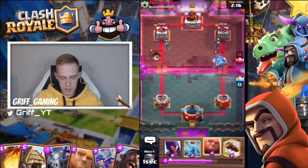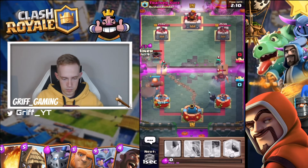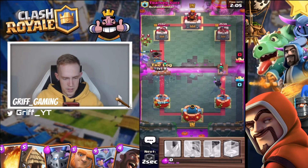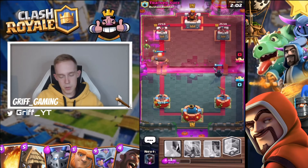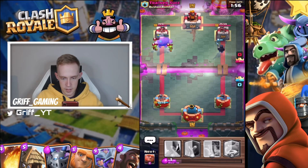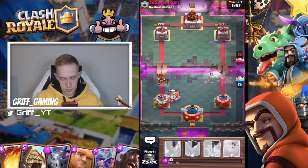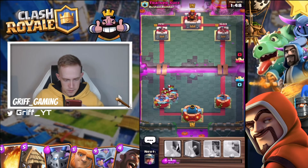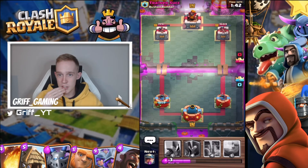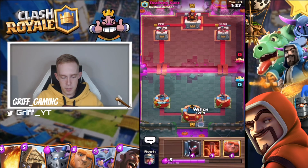Maybe worth changing lanes — let's play a giant and a miner on here. Missed some spear goblins — okay, missed one. I'm going to try and get hit with the fisherman. Fisherman took forever to deploy there. I've got the damage advantage overall definitely — he's only damaged one tower.